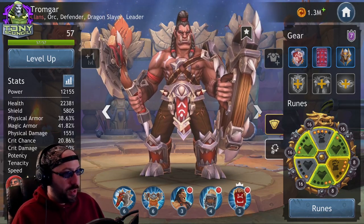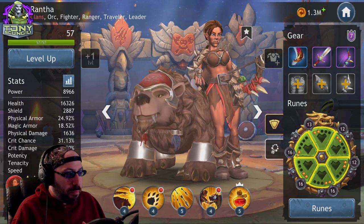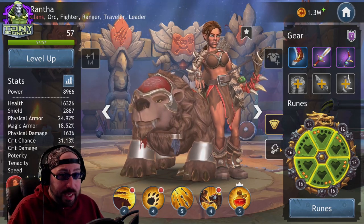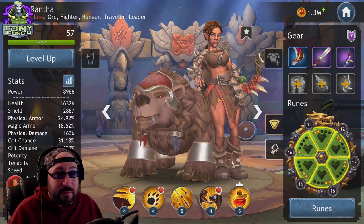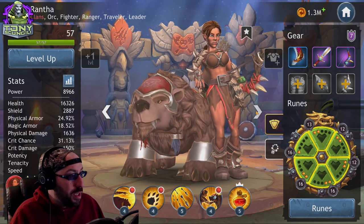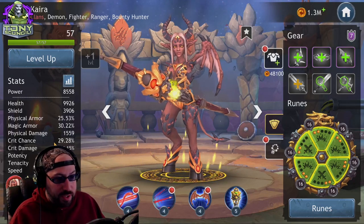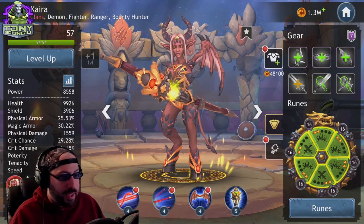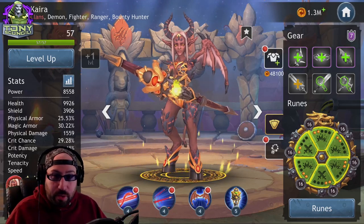Going through the roster: Rantha is potentially really good with all health because in the early game you want characters to survive more, and she's relatively tanky. Moving to Kyra, she's a primary damage dealer, so I wanted to make sure she has a high crit chance — almost a third of the time — and then high crit damage, so the more often she crits, the more damage she does.